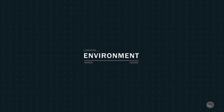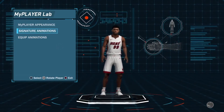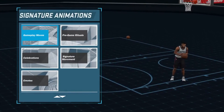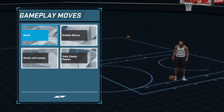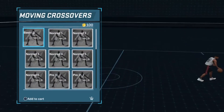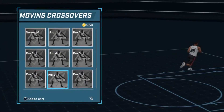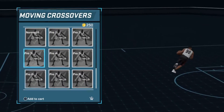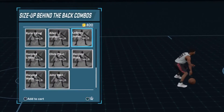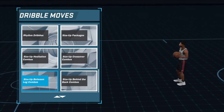On this new player you're not going to buy any animations — you're just going to put everything into your cart. Go through the dribble moves that you want and add those to the cart. I'm going to skip to the last animation I added, which is the behind the back by Jamal Crawford. Once you have everything in your cart that you want, you're just going to test your connection.